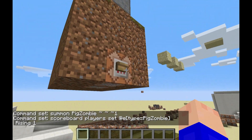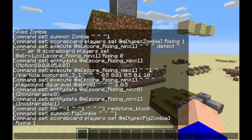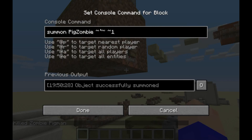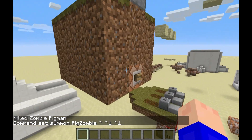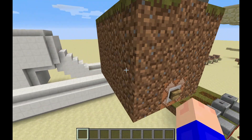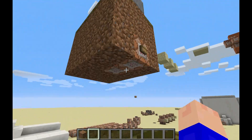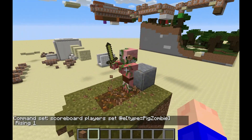What you want to do is, at the same instant that you are spawning them, set their rising score to one. Now watch here — as you can see, they're going to get stuck in the block, which is something I want to demonstrate. This doesn't work if it's one block lower — it won't work. If it's off to the side, it'll just come up in that direction. Pretty much this command block summoning it right here — summon them and then set their rising score to one, and the command blocks will do the rest for you.